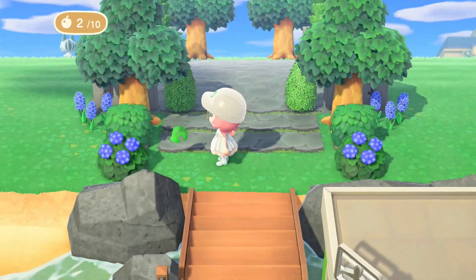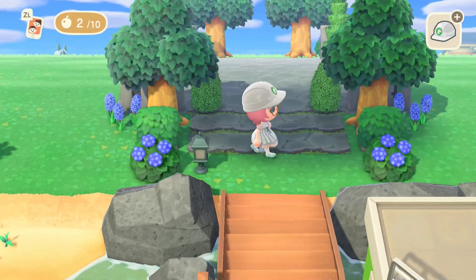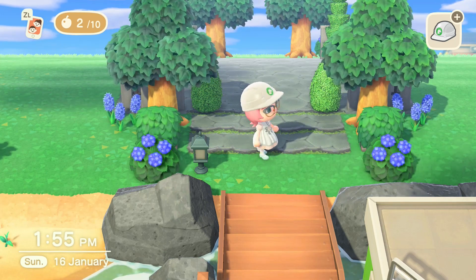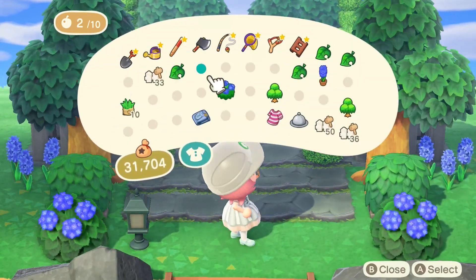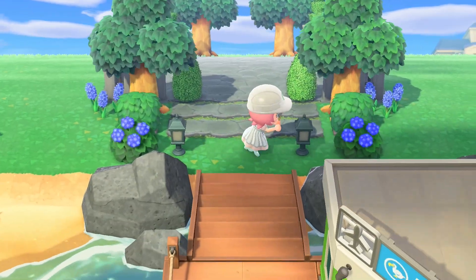Right at the front here, we're going to put some garden lanterns and push them right up against that area in the green. I went with the bronze because it matches both the hydrangeas and the different types of greens we've used in this area.